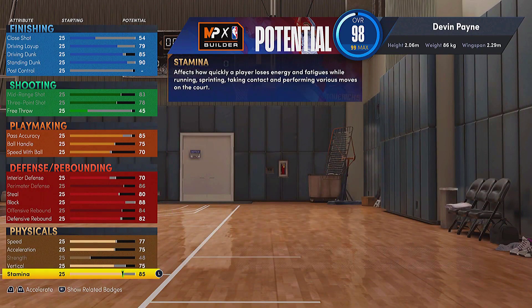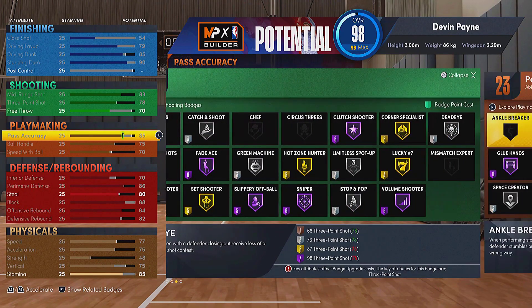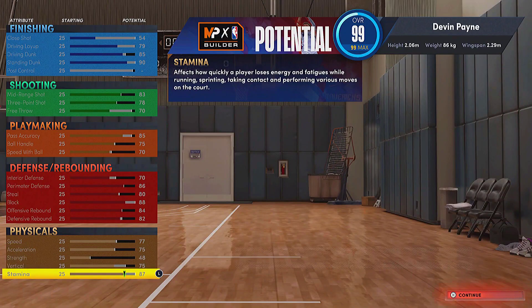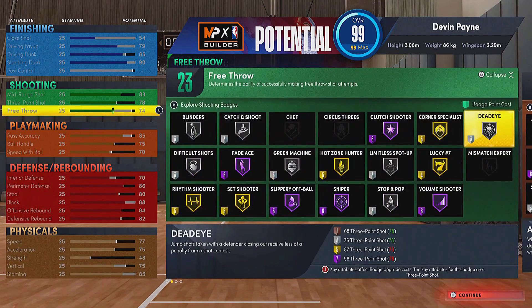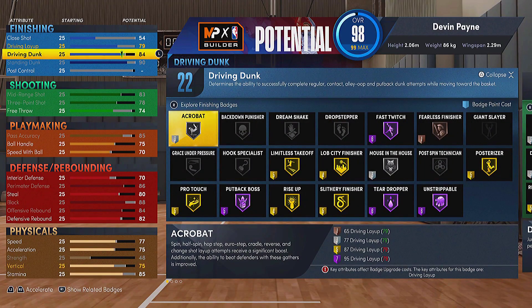If you're gonna use this build in 5v5, definitely keep that free throw — it's gonna help you out, especially with how good the finishing is in this build since you're gonna be trying to finish a lot. Anything above 85 stamina is perfectly fine, so don't be too worried. If you're an off-ball player and not sprinting all the time like a point guard dribbling, you'll be fine with 87 stamina. I'd probably suggest around 85, which gets you like a 75 free throw — really solid, and the badges are basically perfect.